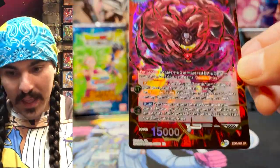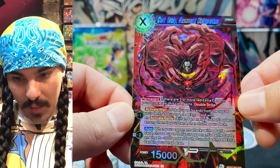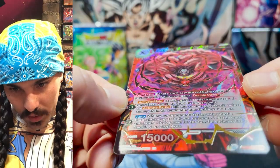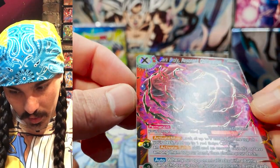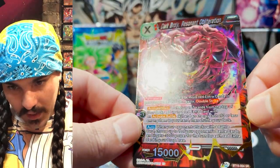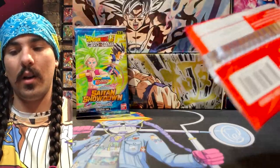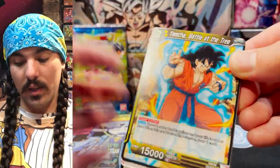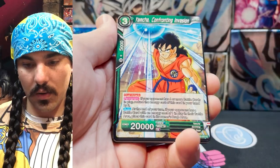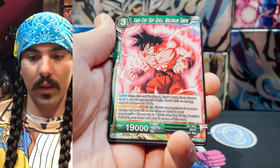Dark Broly, Resident Obliteration — I think this unison is pretty strong because you get to search the top five and grab an extra card, and the whole deck kind of runs off the extra cards. Wow, this looks really good — this almost looks like an SPR. It's got really thin hollow foil outlining the black. That looks bold — that is a really, really cool looking SR. I definitely want to try this deck out. It seems like you can do a lot with a little bit of energy. The extra cards in this deck are really strong — give cards crit, give things double strike, play out of your drop, have a bunch of extra cards down there and just gain tons of value out of them.